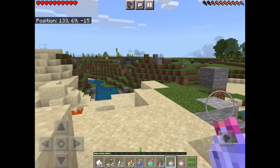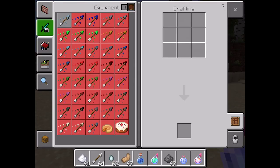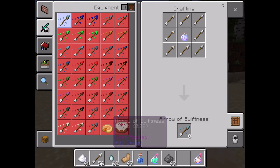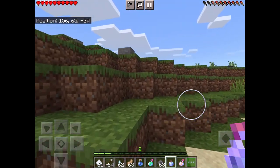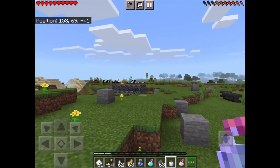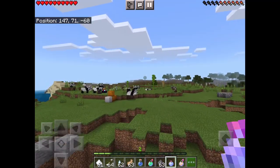You can also make swiftness arrows with them. Go to your crafting table and make arrows of swiftness, or any potion that you've made into a lingering potion. You can make arrows, or you can just throw it and it'll make a cloud. Let me show you on these pandas.